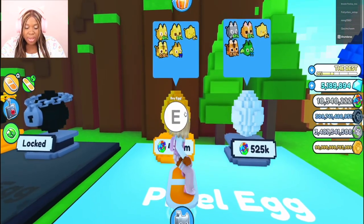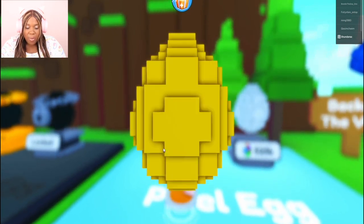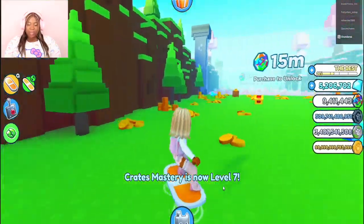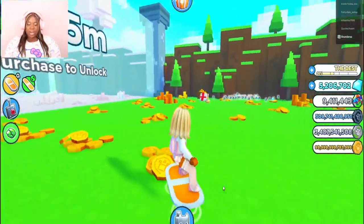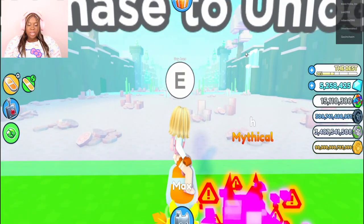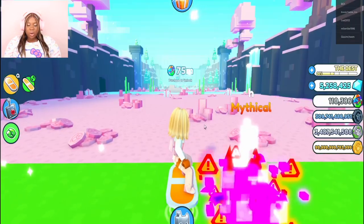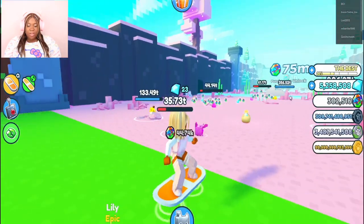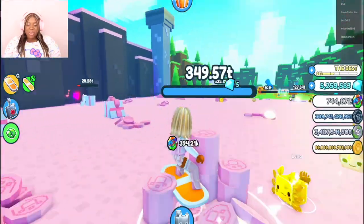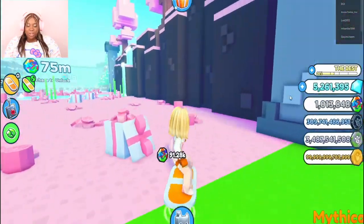Let's go ahead and open the golden pixel egg and see what we get. We got a rare chick! Let's go ahead and get all these coins that we have to mine, because we got to make this money. Now we have 15 million coins — let's go ahead and unlock the other side of the world. Don't you guys think this looks like Spawn World, just like different color graphics?